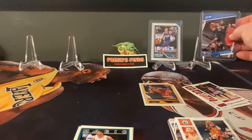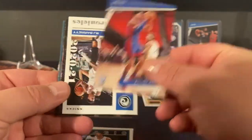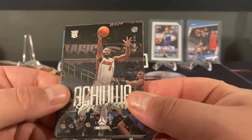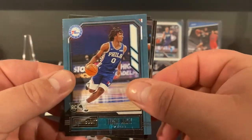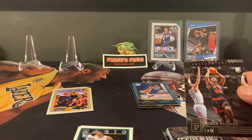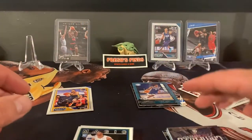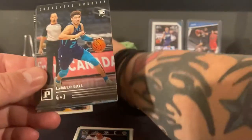Let's see what else we got. New Chris Paul, Killian Hayes, RJ Barrett, Steph Curry, Precious Achiuwa Luminance — now on the Raptors, a lot can happen. Tyrese Maxi Playbook, Patrick Williams — just the Panini. There we go, Campazzo. LeBron James Playbook, another LaMello.